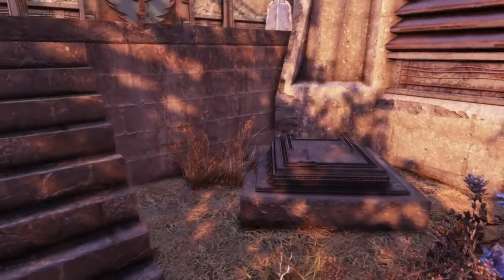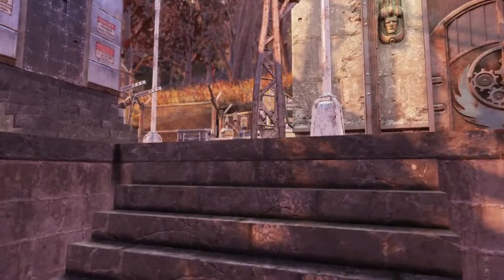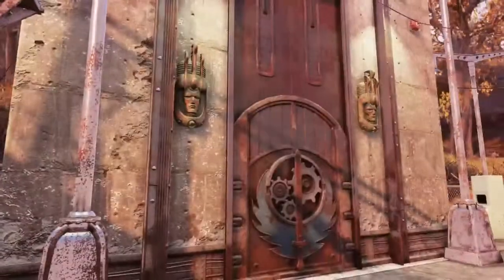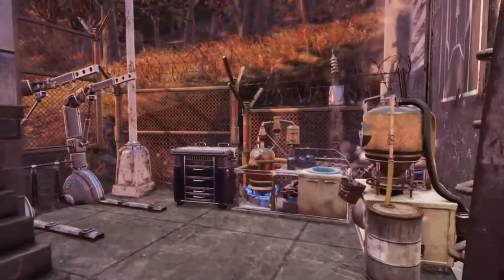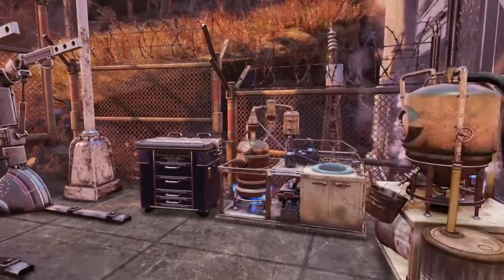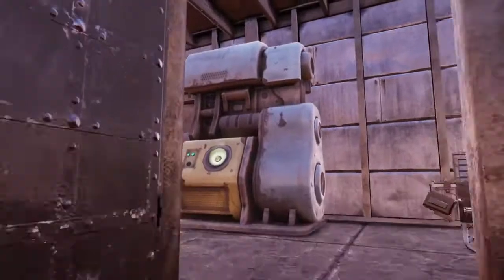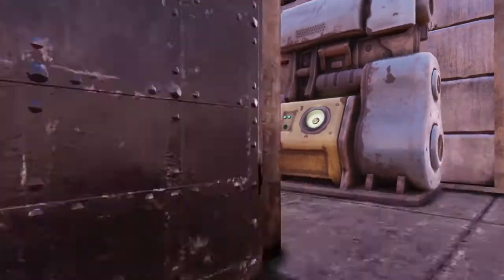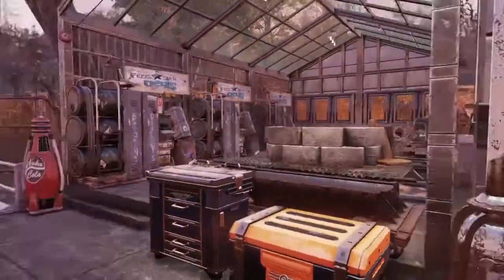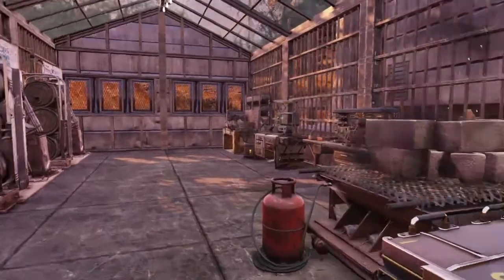There is the entrance to the Brotherhood bunker. Before we go in there, we'll go over here — there's a little workstation area. And this is nothing but the generator room. We also have more of a workstation area beyond that.